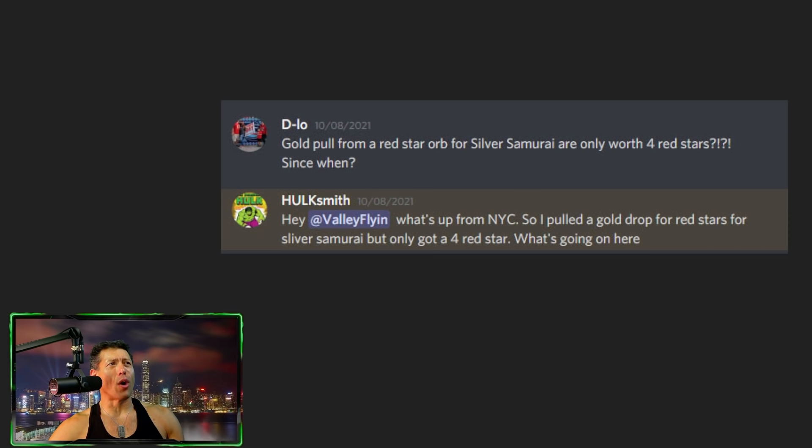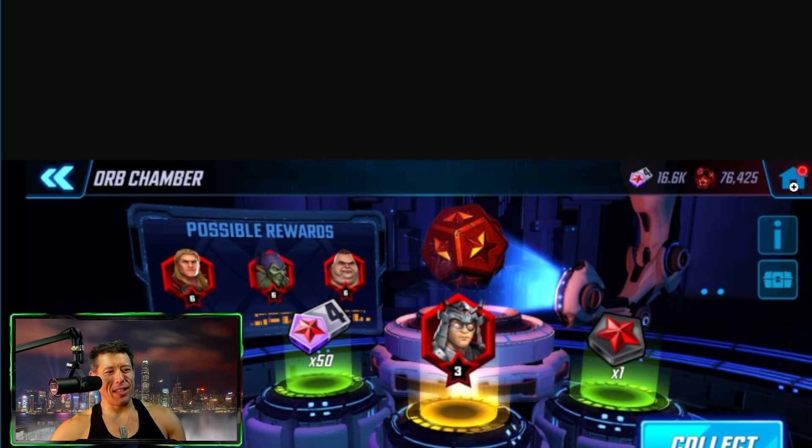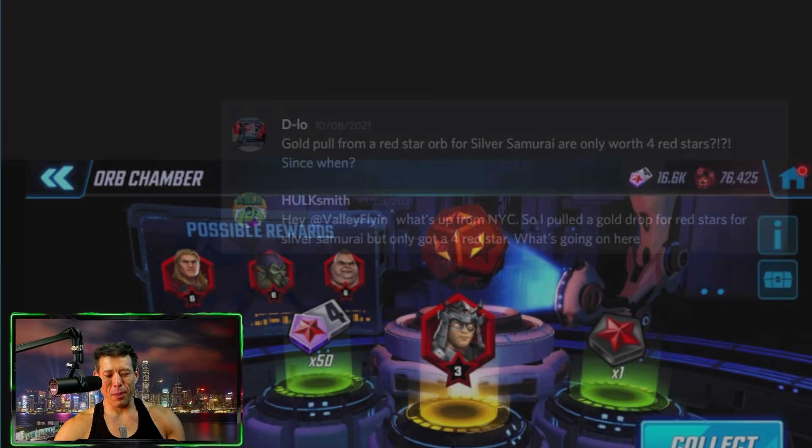A gold pull from the red star orb for Silver Samurai only gave four red stars. The devs confirmed this was a visual bug — it really sucks. As you can see in the MSF fails channel, it showed three red stars for Silver Samurai but with a yellow border instead of the correct blue border. Unfortunately there was no damage done to the account, so probably no compensation beyond the annoyance.